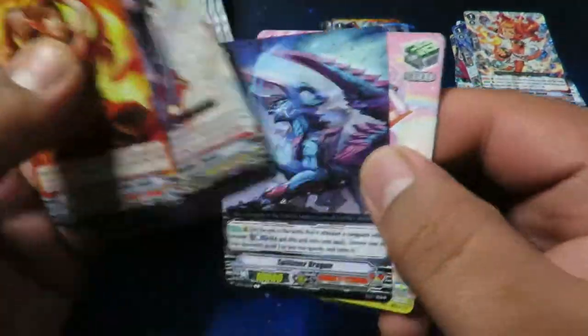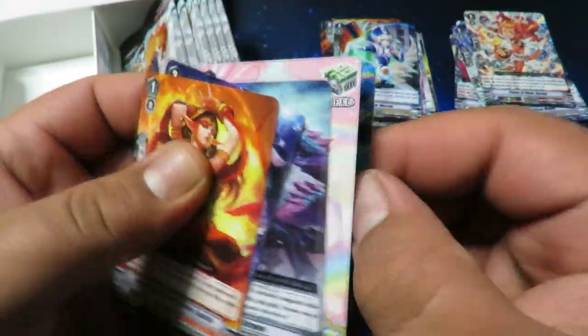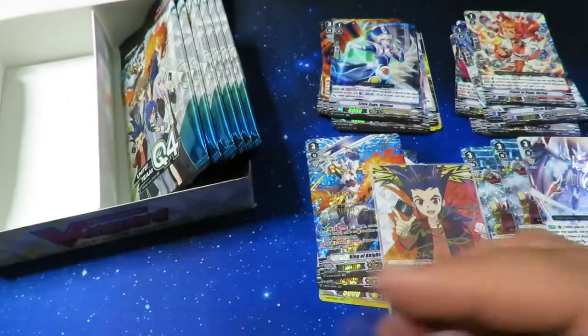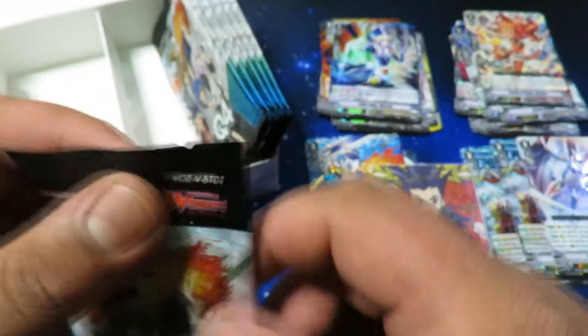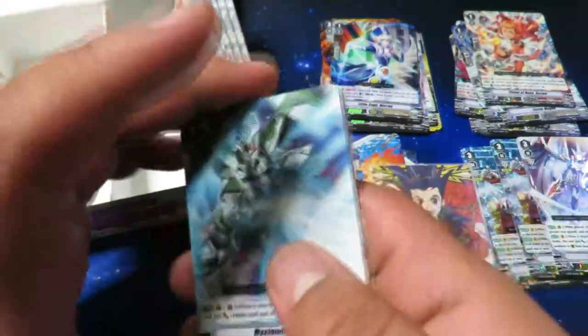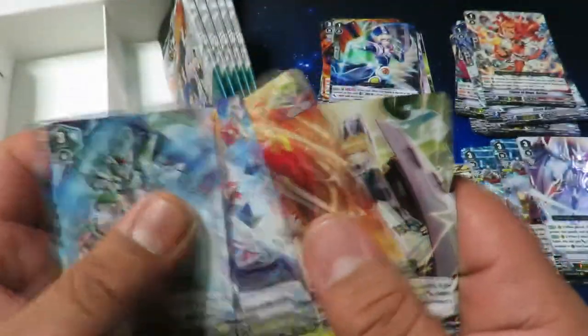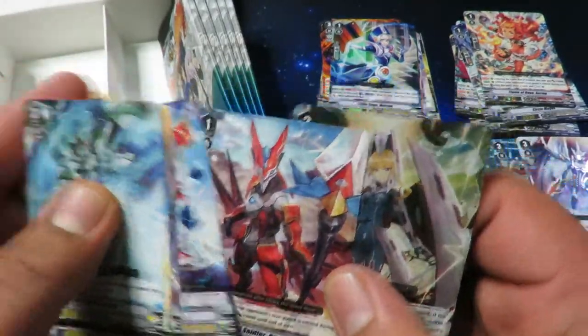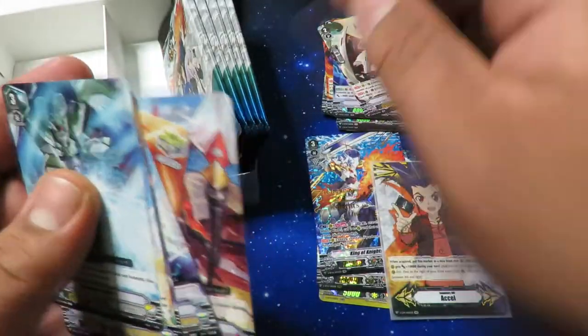I guess I could just buy one, but you know it's just cool to pull one. Root Magus. Promise Daughter and our other rare was Little Lizard Ropia — Ropia.